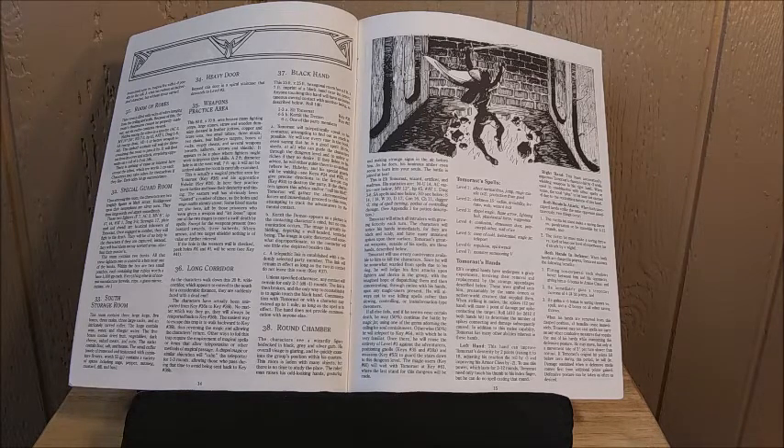The special guard room contains fanatics that follow Eli Tomarest and will fight to the death for him — a good hack-and-slash encounter. There's a storeroom, a heavy door, a weapons practice area, and a long corridor — pretty standard dungeon fare. Then you get to the Black Hand: a hexagonal room with an imprint of a black hand in the center. Anyone touching it gets instantaneous mental contact with another being. On a roll of one through three it's Eli Tomarest — he knows you're coming. On four or five it's Curzit the demon, which is even worse. On six it's one of the party members.